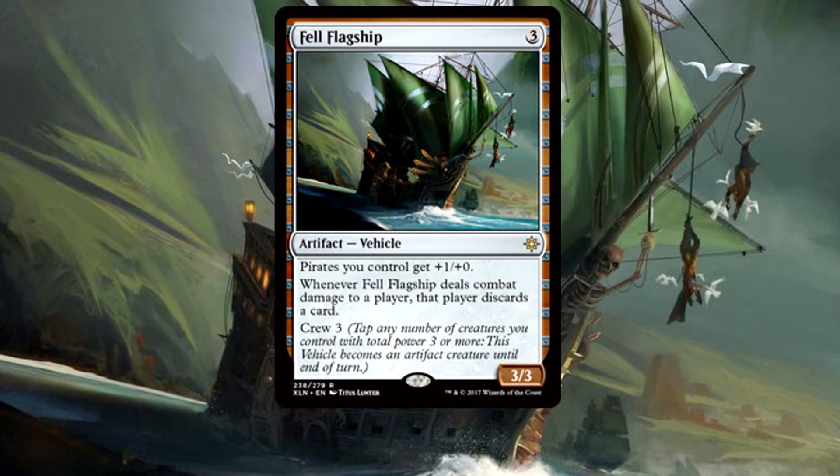Our other 3-drop isn't technically a creature, but I'm putting it with the creatures — Fell Flagship, the pirate tribal vehicle. Even without crewing it, all your pirates get a nice +1 power boost, giving tons more value to your evasive army: 2/2s become 3/2s, 1/2s become 2/2s with flying. The Flagship is a stellar tribal card, and with a single pirate token or Ruin Raider, the ship can barrel in itself. That trigger — forcing a discard on a successful attack — adds up, especially since you're already pressuring your opponents. Between this and your Freebooter, you have that hand disruption game on lock.